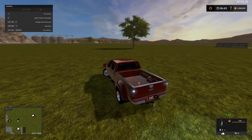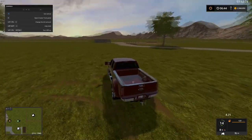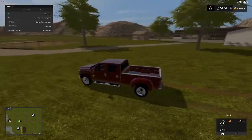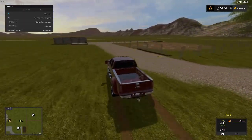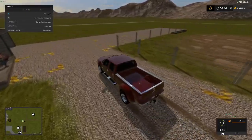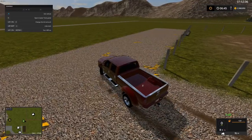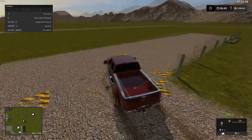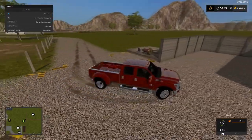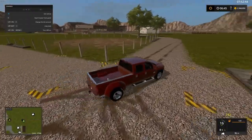If you guys want any cool mods, make sure you check out Rambo's website. Let's dive back into this — some of you have seen my map before. This is the pig area. We finally got the heights of the straw inside of the pig area worked out, as well as the liquid manure for the cows. I am going to leave all the animals in the map so you guys can play with them.